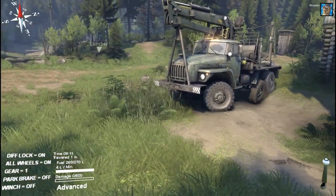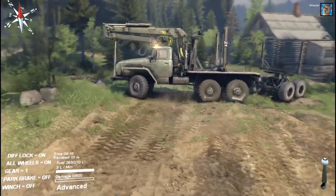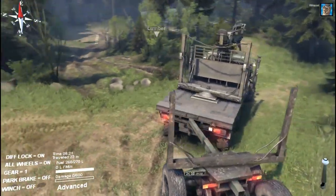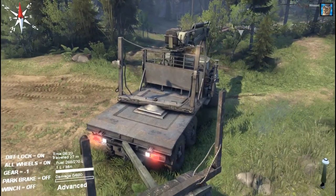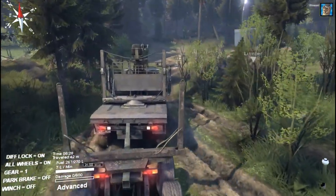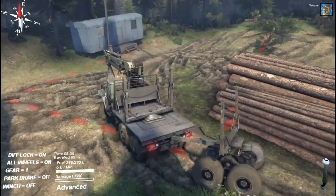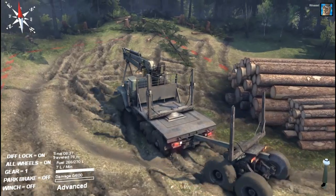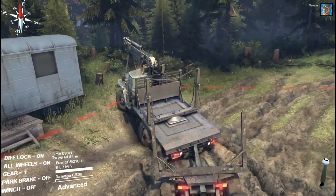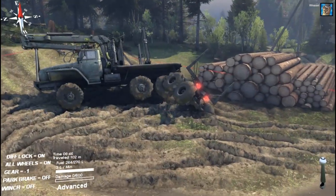We can now use this truck to our advantage to transport logs — it has a crane and a medium lock compartment. We're going to turn on diff lock and all-wheel drive. All-wheel drive increases the fuel consumption. Let's set it back a little bit and be careful with the trailer at the end. Diff lock pretty much increases the damage you take when you drive in the wrong place, but it makes the car easier to handle. So we're taking our way down to load up some logs to bring to the construction site.